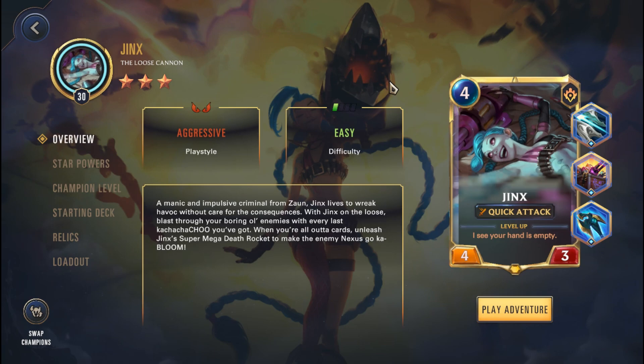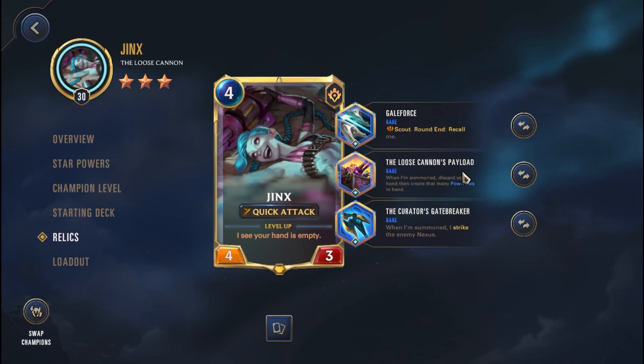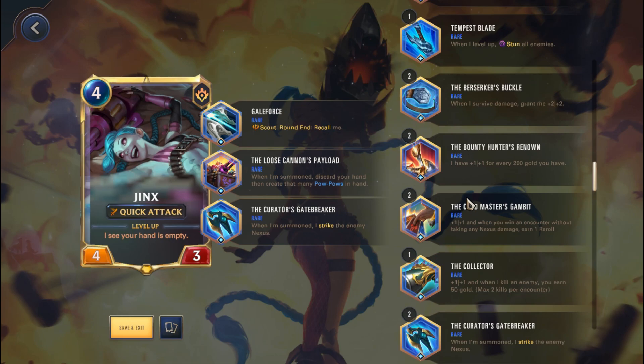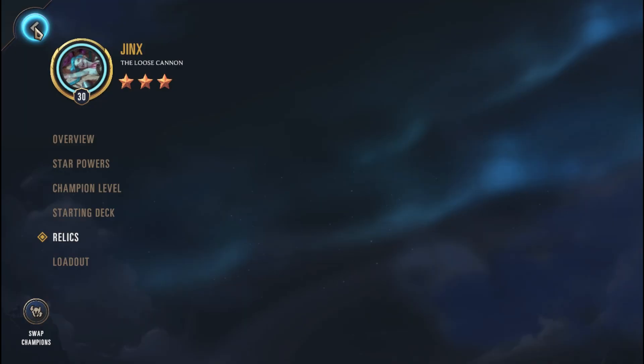Up next is obviously the poster girl — Jinx. Jinx is just a really OP champion overall. Just take full advantage of 'What's the Worst That Could Happen' to spam damage to the Nexus. To efficiently take advantage of that with relics, you're going to want to go with a Gale Force, a Payload, as well as a Gatebreaker. Gale Force allows you to recall and constantly resummon, triggering the Loose Cannon's Payload, then discarding and dealing damage to the Nexus. Gatebreaker is there because you're able to strike for some extra damage onto the Nexus. I know some of you suggested going with the Riptide Battery on Jinx, but I prefer the Gatebreaker — the Riptide Battery could be disadvantageous if you have a cost reduction on Jinx, dealing less damage, whereas with the Gatebreaker it's more stable: guaranteed 4 damage compared to the Riptide Battery which will drop the damage down to 3.